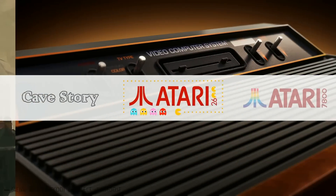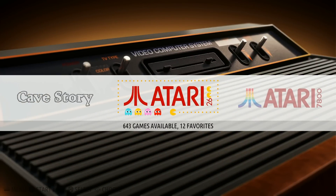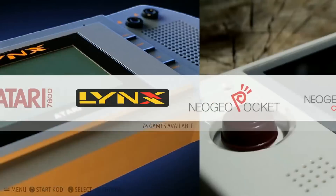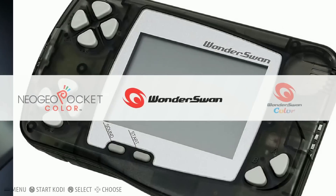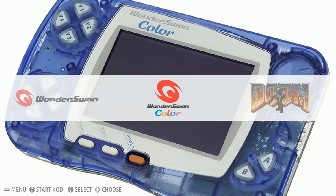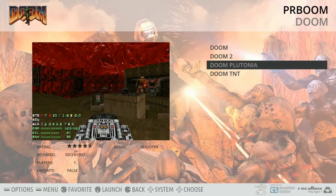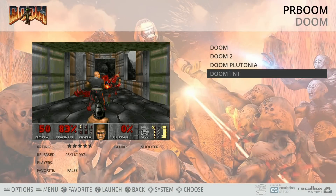Atari 2600, 643. Atari 7800, 64. Atari Lynx, 76. Neo Geo Pocket, 9. Neo Geo Pocket Color, 82. WonderSwan, 112. WonderSwan Color, 91. Doom — four games: Doom, Doom II, Doom Plutonia, and Doom TNT installed.